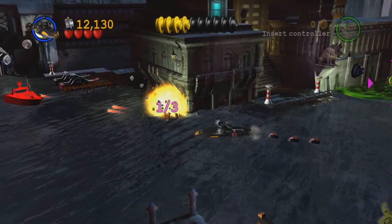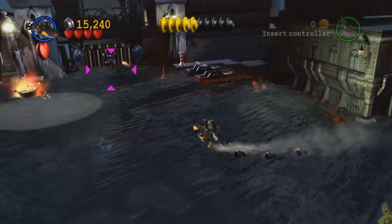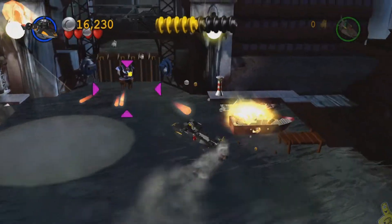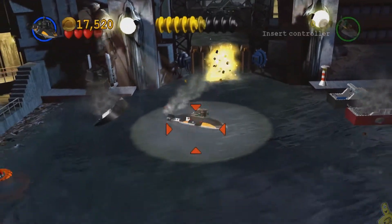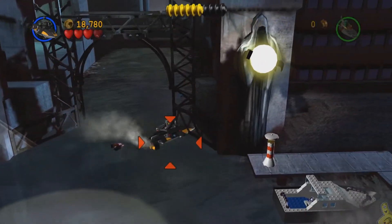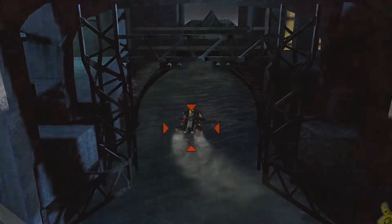We've got some more stuff over here. Take it slow, take out all the ships first, and then get close enough to target this other silver cannon and release another penguin bomb. Then make your way through the newly opened area.